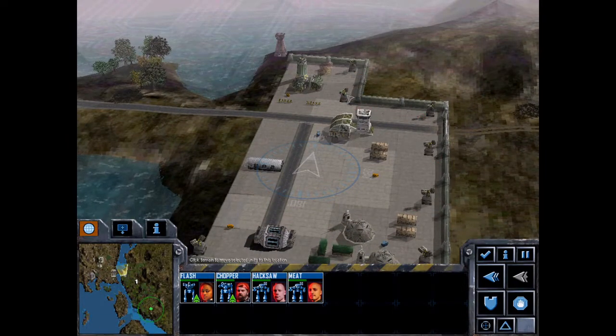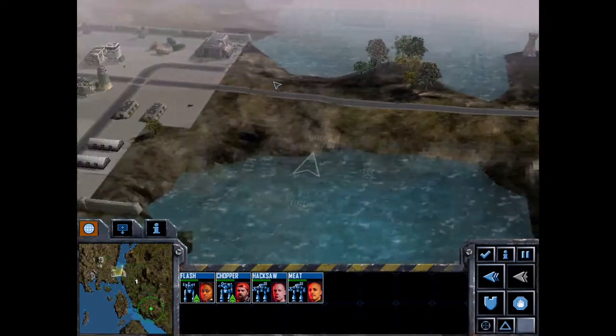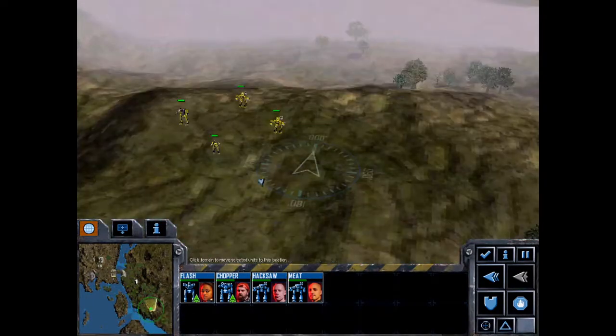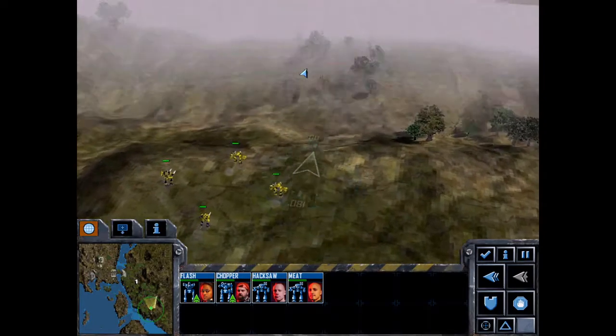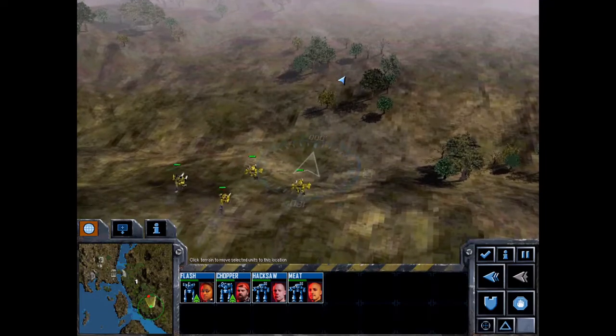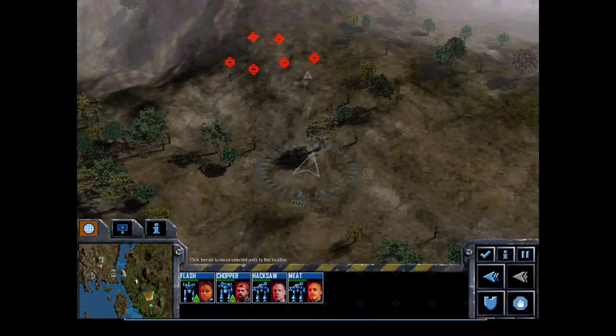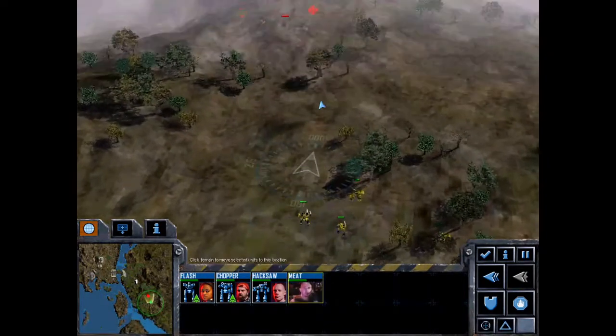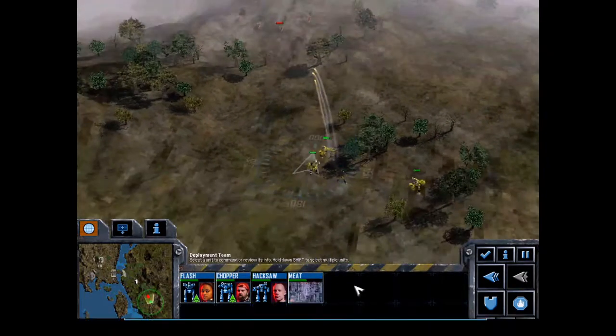You've got your SRM turrets there. They shouldn't prove too much of a hassle as long as we can get in there quick and fast and deal with the enemies. We're just going to move to engage here. First enemies are appearing — there's quite a lot of them. We're just going to walk in slow as we've got some SRMs.